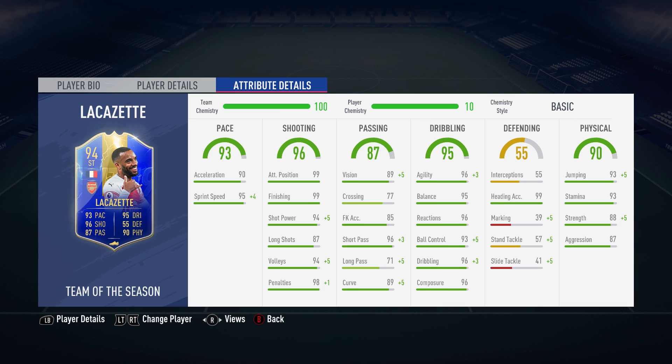Let's look at this card's in-game stats. In the shooting section, this Lacazette has 99 for both attack positioning and finishing, and a shot power of 94. Passing-wise he's got a great short passing of 96 but average long passing of 71. In the dribbling department he boasts 96 for agility, reactions, composure, and in-game dribbling. Physically he has 88 strength, 93 stamina, 93 jumping, and 99 heading accuracy.